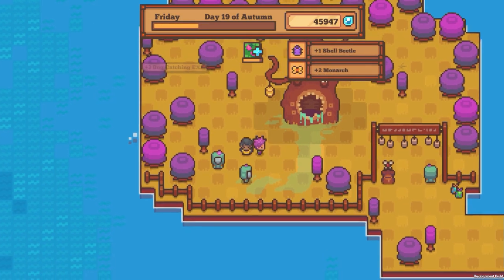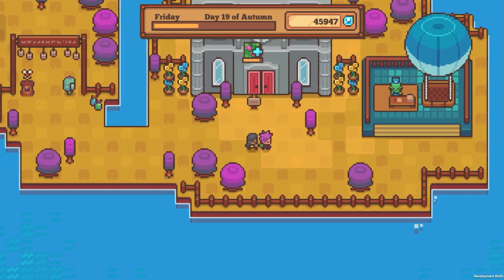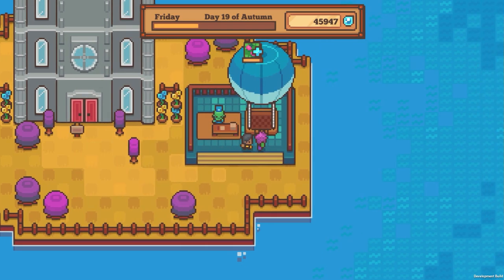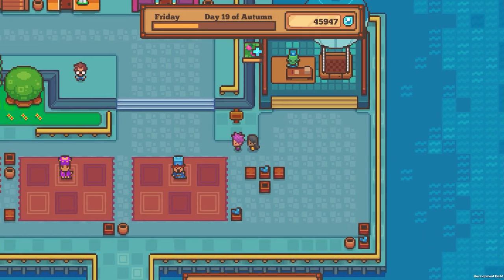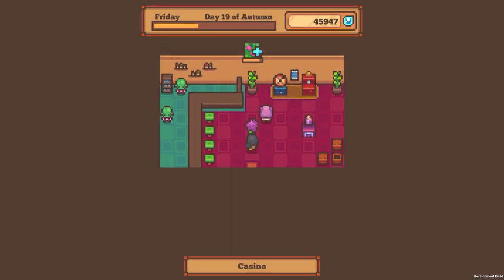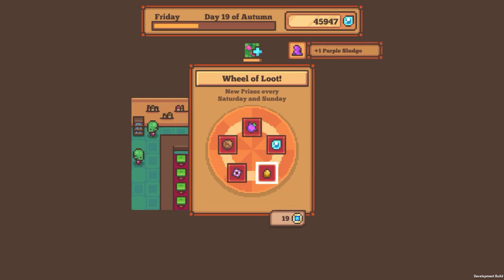A shell beetle and a monarch. Let's head now and see what the fish situation is like. It's weird to think that we're already moving halfway through autumn — my sense of time goes weird with the number of games that we play. What is that weird thing? Do we know that thing? Golden egg's always good. I don't want sludge — purple sludge, I don't care for it.